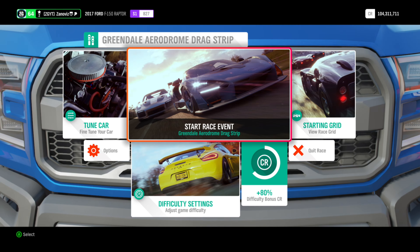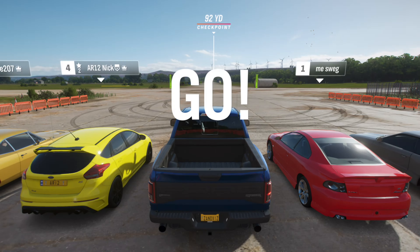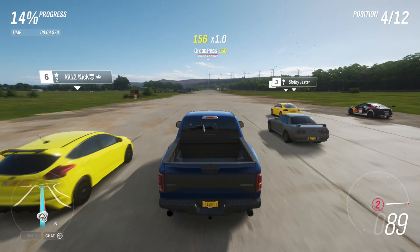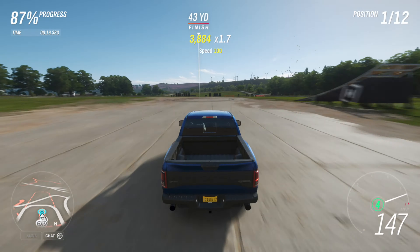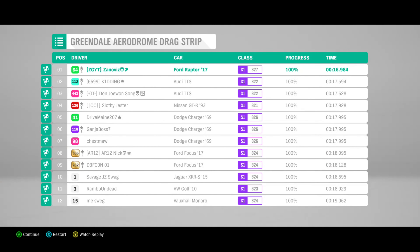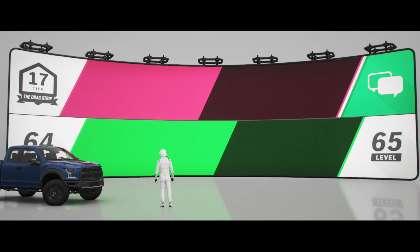We're here at the drag strip — it's called Greendale Aerodome Drag Strip. I changed the settings and made sure it was summer. We're just focused on how fast it takes to cross the finish line. Third gear all the way to 122, shift up to fourth. The time is what we're using — the fastest truck across the line wins. Our total time for this run is 16.984 — that's a really good time and our benchmark.